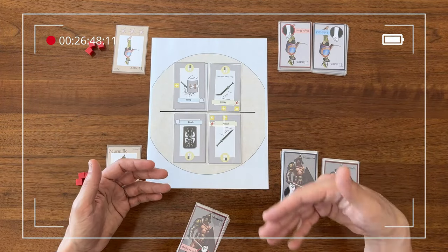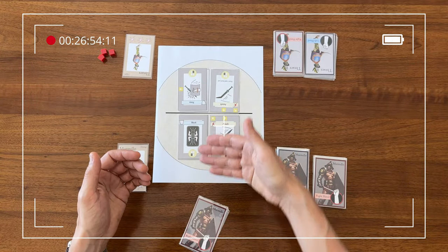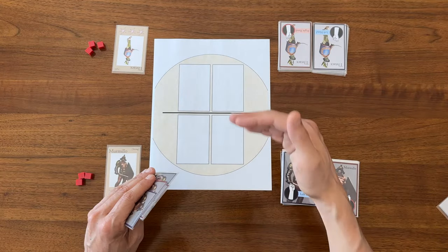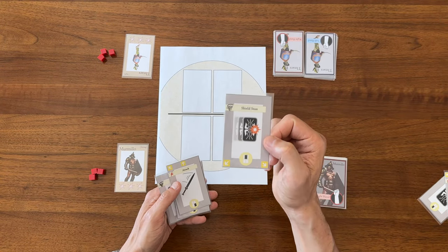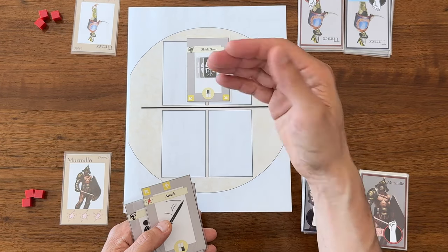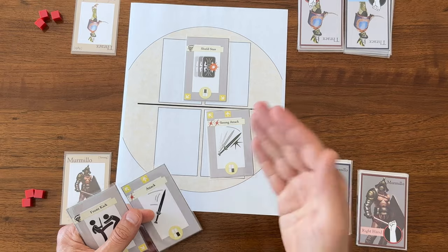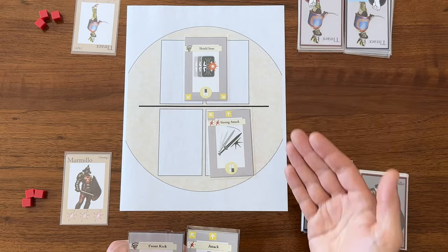In hindsight, or planning for a future exchange, as player one — the Murmio — since I got to go first, it probably would have been smarter to play the shield stun card. I could play it on my opponent's side so they can't play any cards, then send the attack back to me, and play a strong attack to guarantee two damage to my opponent without them even being able to play a card in that exchange.